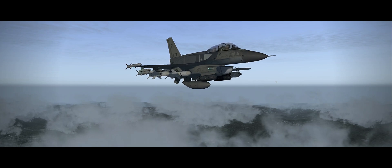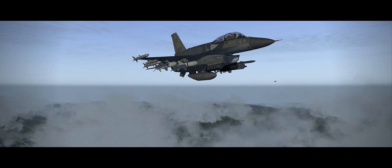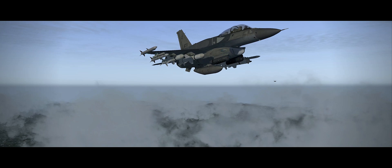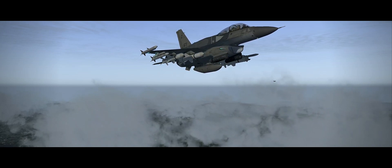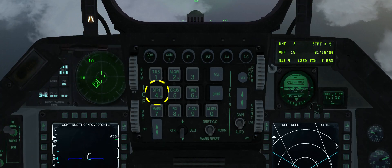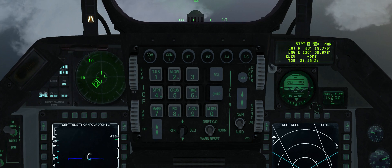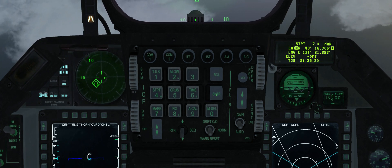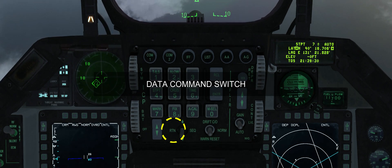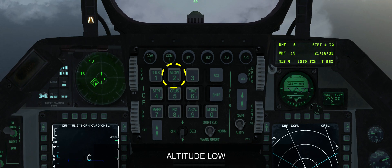We start over the Sokcho airbase in a Block 52 F-16D loaded with four AGM-84A Harpoons. Our target is the Soviet aircraft carrier the Kuznetsov, which is cruising off the North Korean coast with its battle group. To set steer point 7 as active press ICP-4, ICP-7 and ICP-Enter. To engage automatic steer point switching press DCS-right. Press DCS-left to return to the CNI page. Press ICP-2 to view the ELO page.